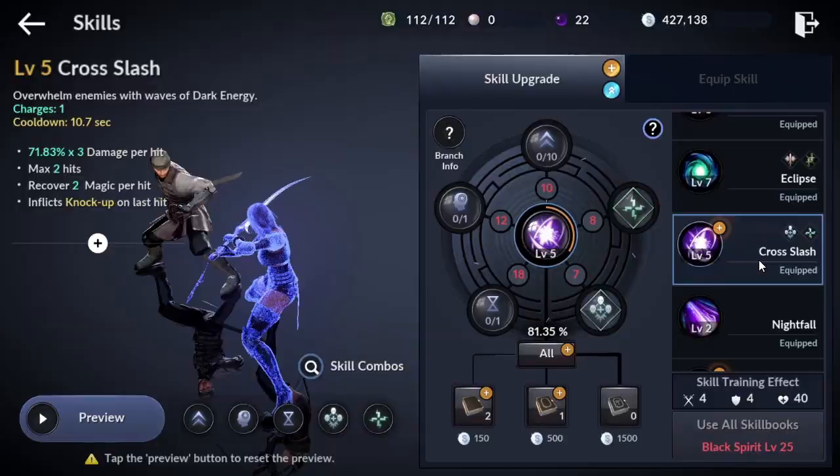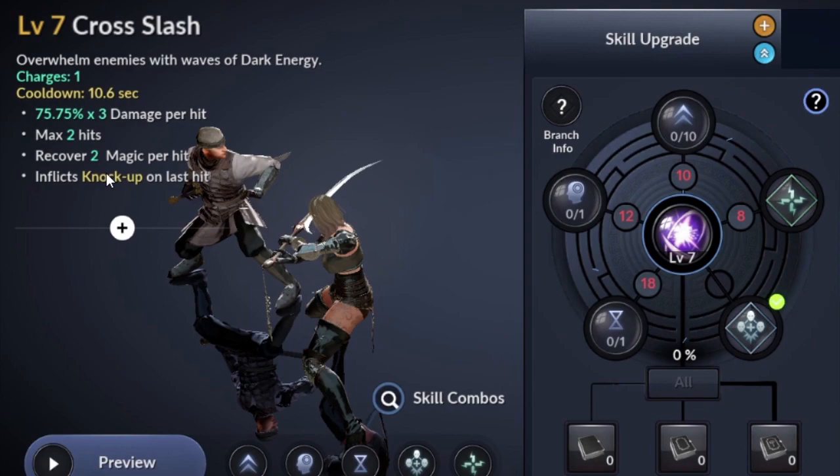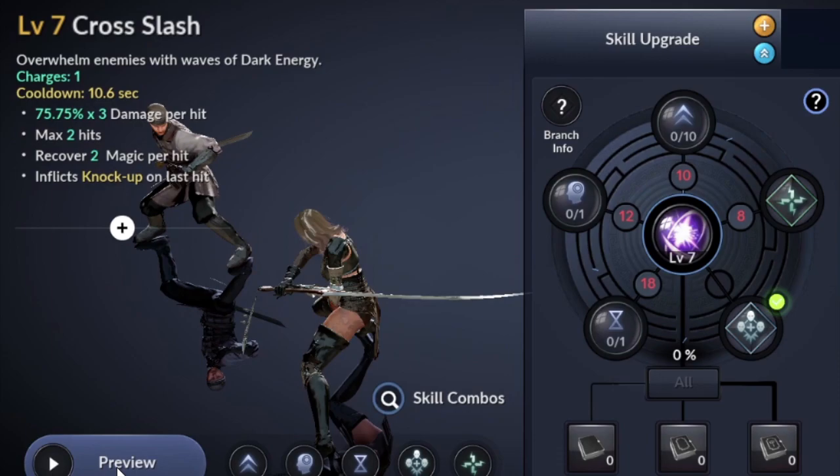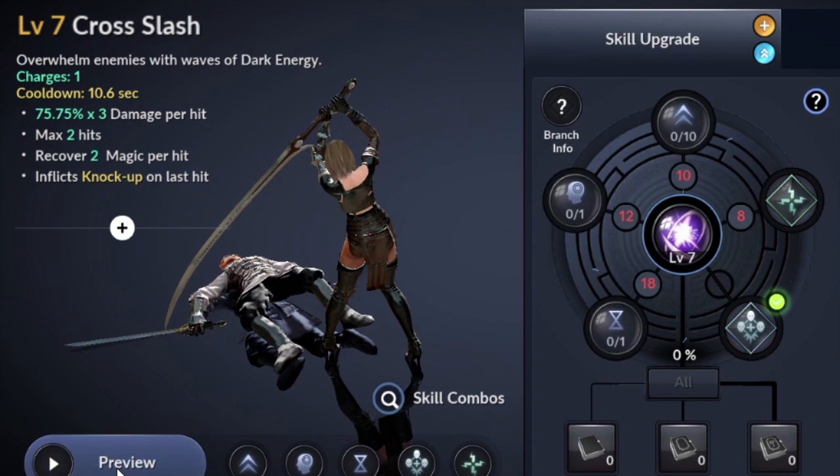The next one is Cross Slash — overwhelm enemies with waves of dark energy. Charges 1, cooldown 10.6 seconds, 75.75% times 3 damage per hit, max 2 hits, recover 2 magic per hit, inflicts knock up on hit.